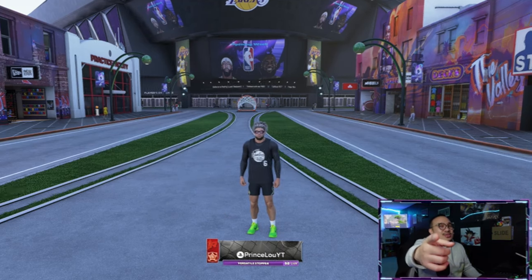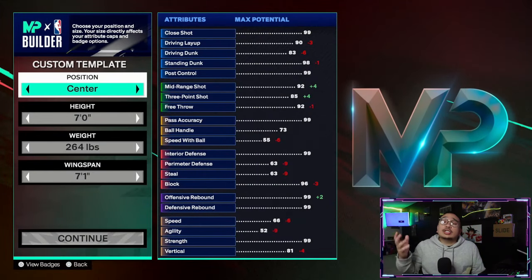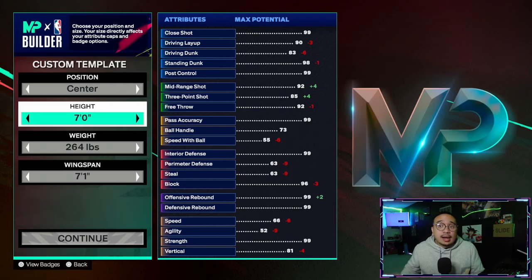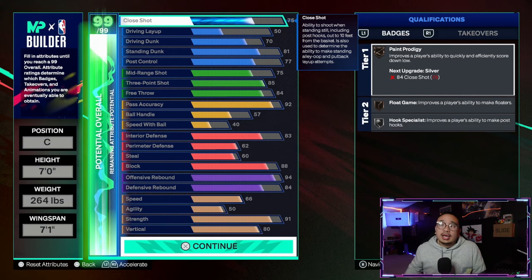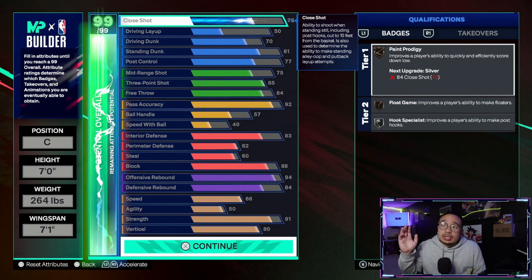Alright ladies and gentlemen, let's get started. Position: center, height: 7 foot, weight: 264 pounds, with a 7'1" wingspan. Here are the attributes — go ahead and screenshot if you need to.